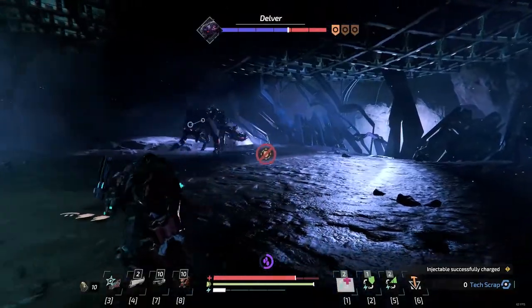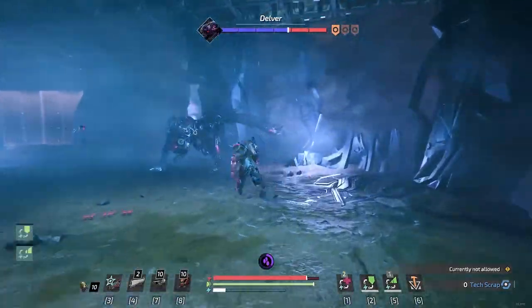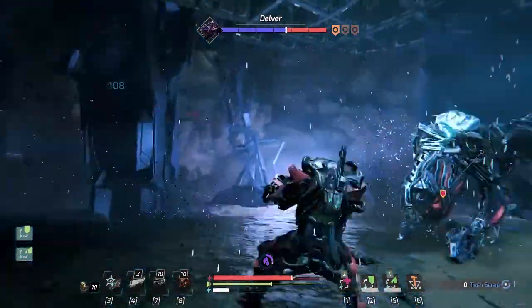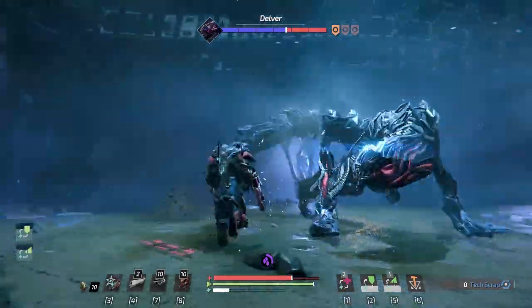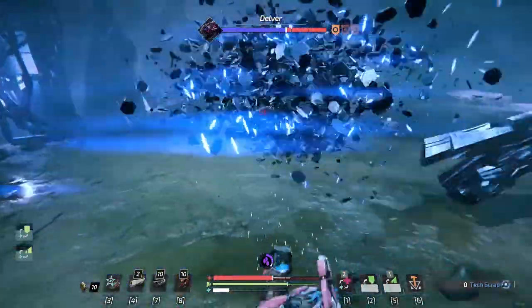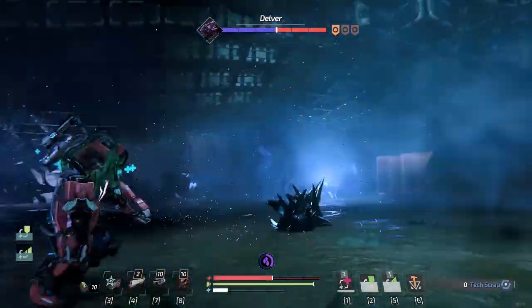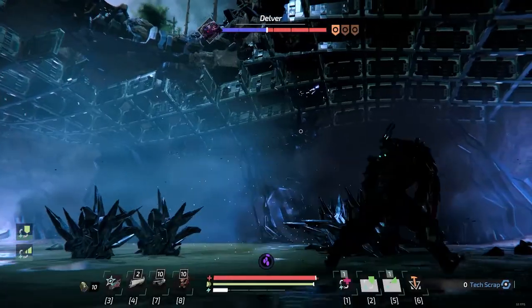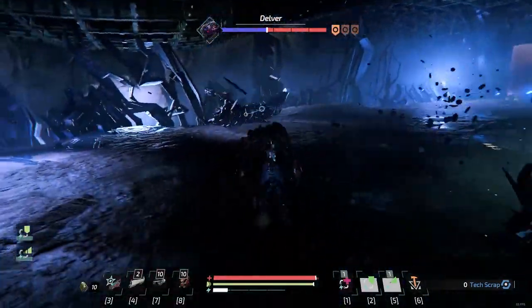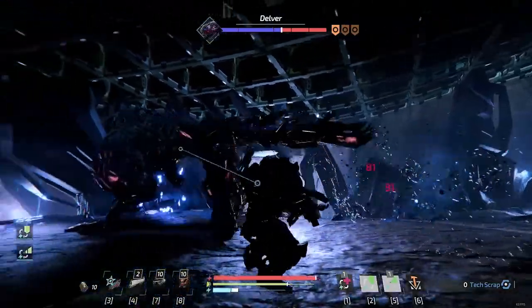I did not know that at the time and it definitely slows this phase down. If you do see those crystals on the ground, they only take one or two hits and they pop. Other than that, you've seen pretty much everything in this phase. He's going to keep repeating his quicker swipes, charge at you, and jump in the air for three leaps. Those little crystals — which I should have been breaking — gave him a heal, and I was hoping we'd almost be done.